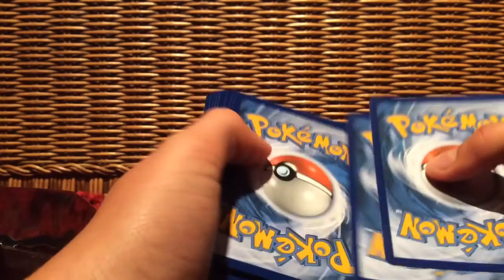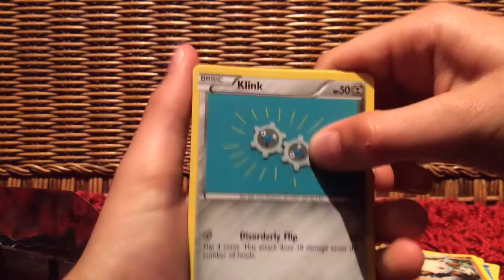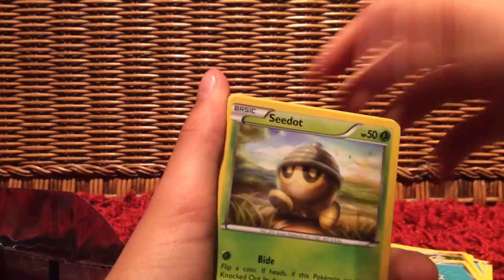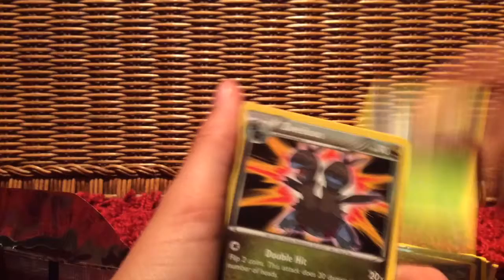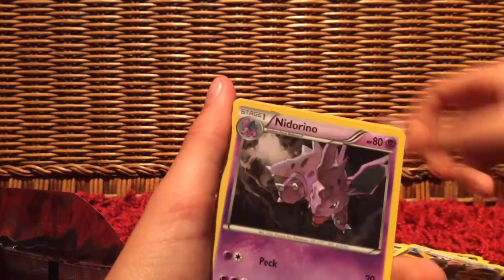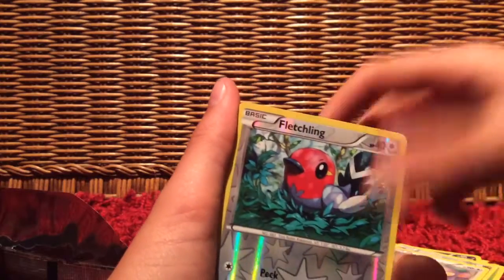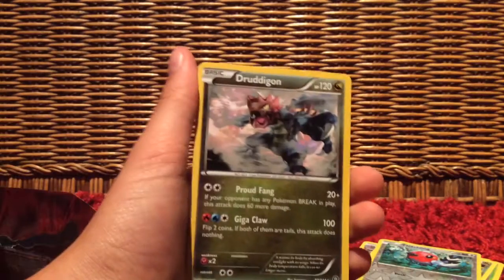If we pull a Break card in every pack that would be awesome, but that's probably not going to happen. So we have Clink, Seedot, Ponert, Drifloon, Larvesta, Zvalius, Nidorino, Ambipom, Bletchling. And Dread again — I don't have that card yet. That's cool looking.